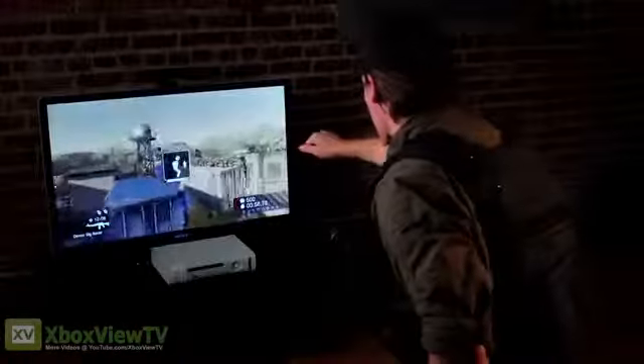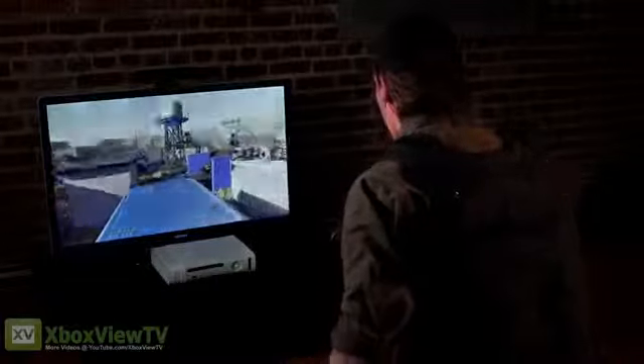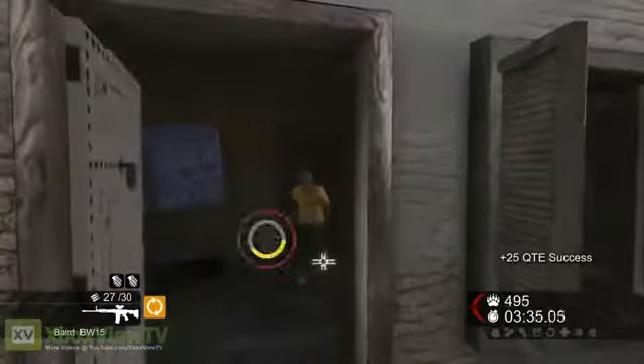At certain moments you will be prompted to jump. A poorly timed jump will impact your performance. Kick down doors to gain access to buildings. Caution — always be ready for what could be on the other side.